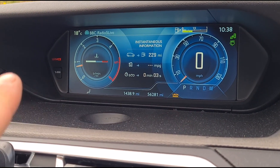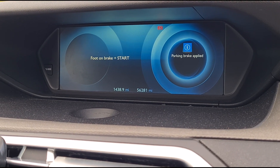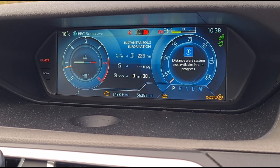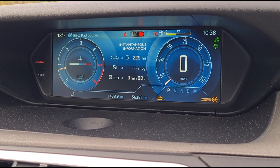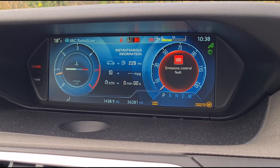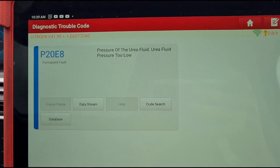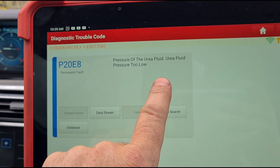The fault has popped up — we've got the urea light there flashing and a service warning. Let's turn the engine off and restart it to get the error to flash up again. The emissions control fault is showing. No engine management light as yet. The fault code is P20E8: pressure of the urea fluid is too low — that's the AdBlue tank.